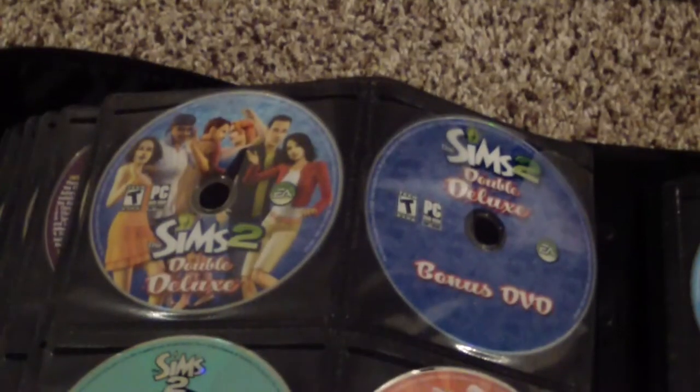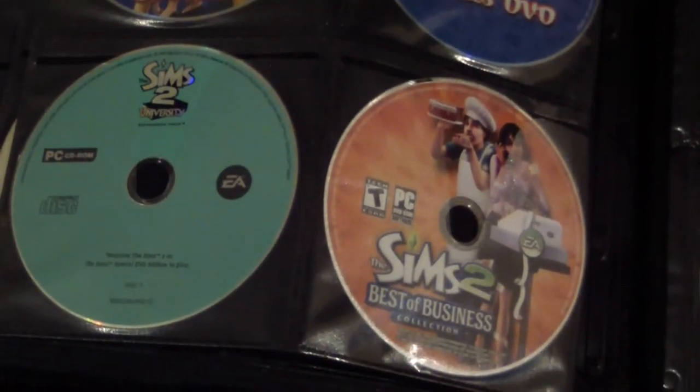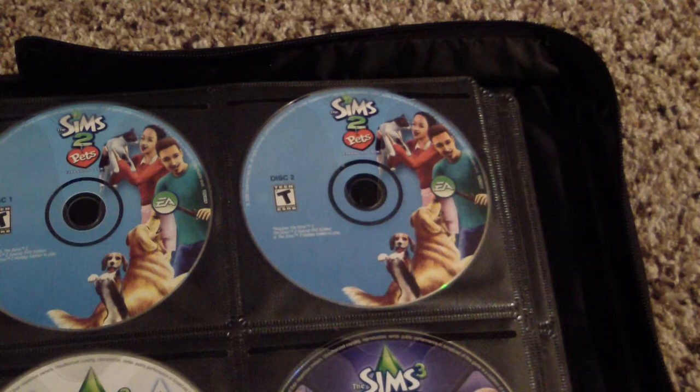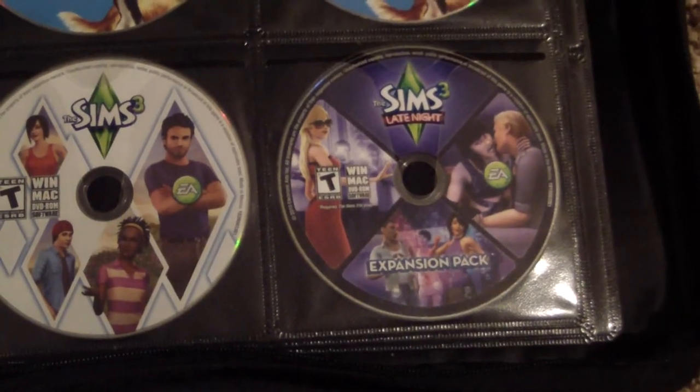I forgot I took my Sims games out of their boxes, so these are the discs for the games I showed you earlier. Now if I'm going to play Sims 2, I use Origin — EA's version of Steam — where you can actually download the Sims 2 Complete Collection for free. All you have to do is prove that you own any Sims game. Just contact EA preferably through chat, send them a picture of your Sims 2 game, and they'll give you a download code for the Sims 2 Complete Collection — pretty awesome.